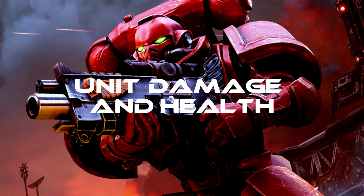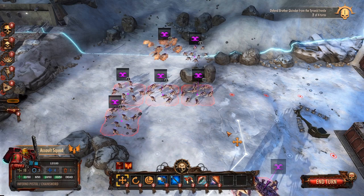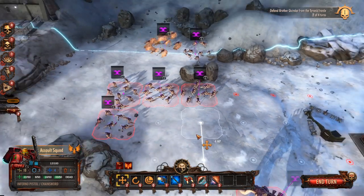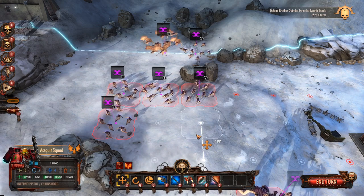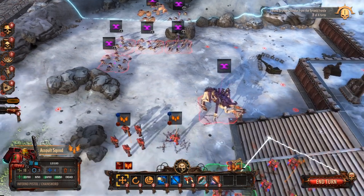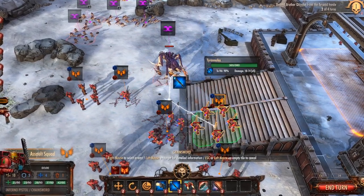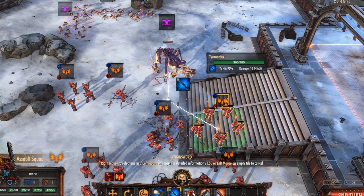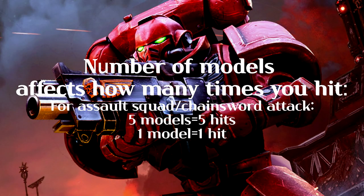Tip number three: unit damage and health. In some games a unit deals the same damage regardless of how hurt it is, but in Warhammer the number of models in a unit affects how many times they hit. For example, this assault squad has five models and their chainsword attack does 10–14 damage five times. But this other assault squad only has four models, so they can only hit four times — one less. If you lose more models, the hits reduce accordingly.